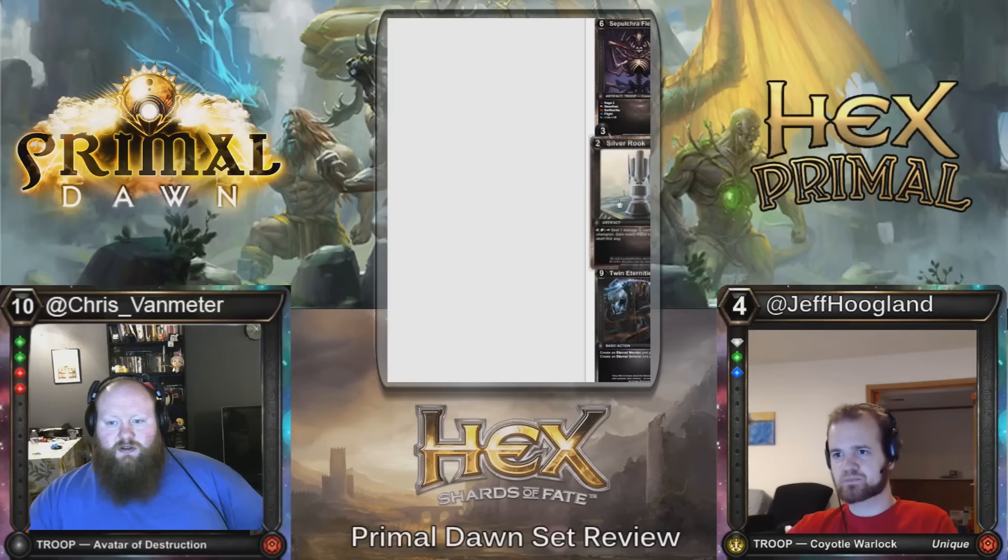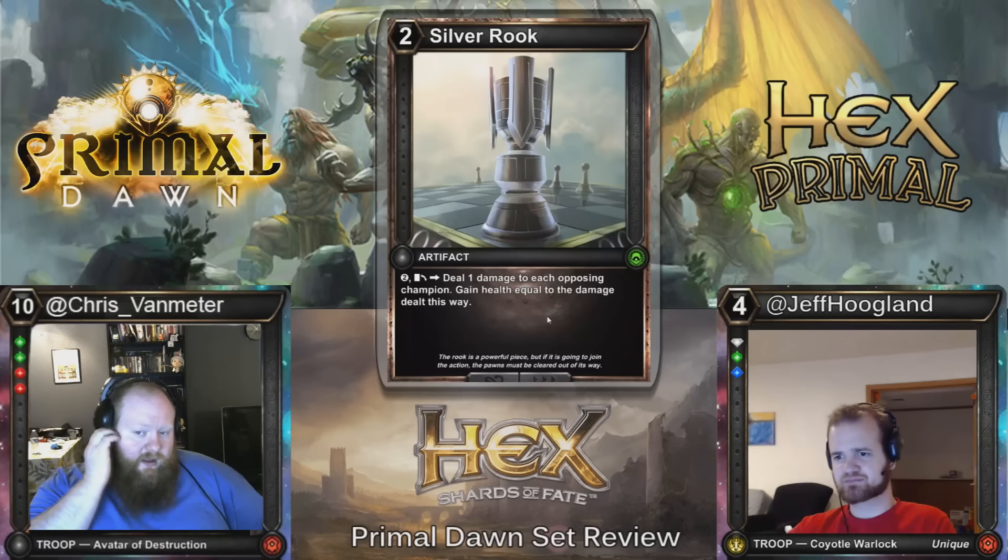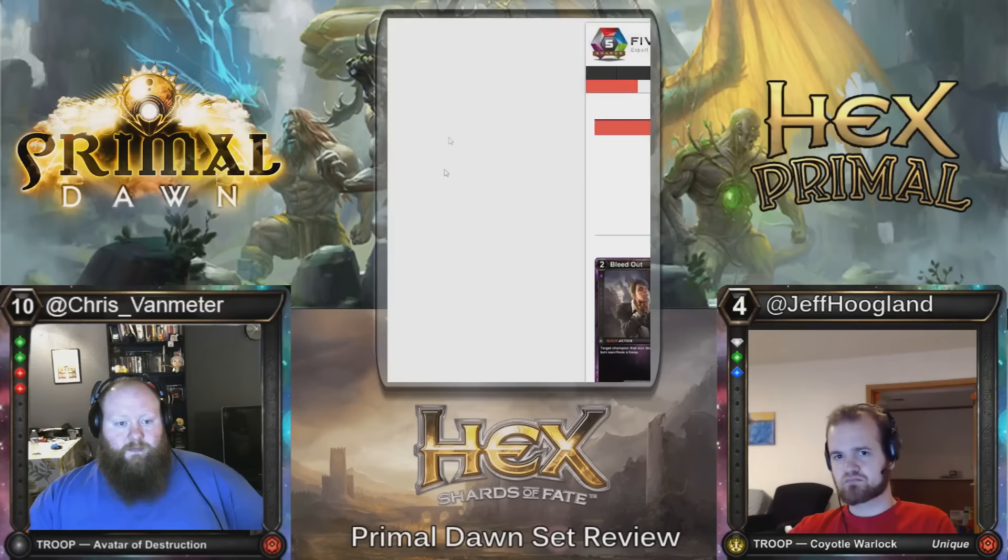Silver Rook — two-cost Artifact. Exhaust, deal one damage to each opposing champion, gain health equal to the damage dealt this way. This turns on both the Bloodthirst-like mechanic and the lifegain mechanic. So context of your deck, probably playable at Uncommon. And you can use it at quick speed — it's not basic. So if you have ones that are gaining permanent effects, you can get them on your turn and your opponent's turn.